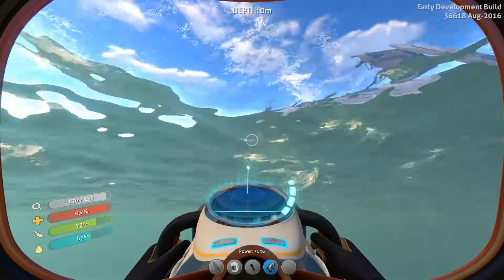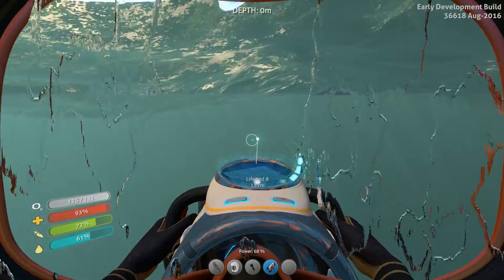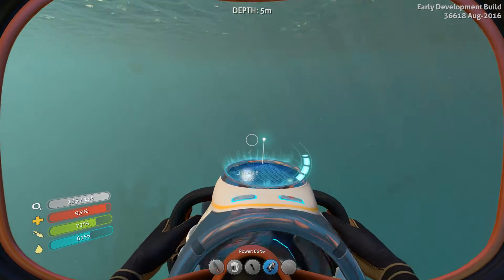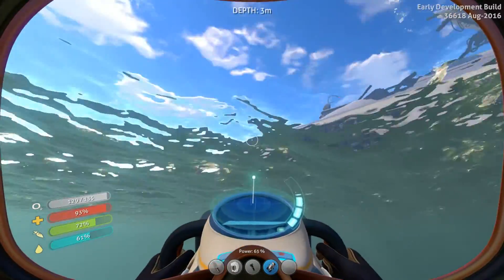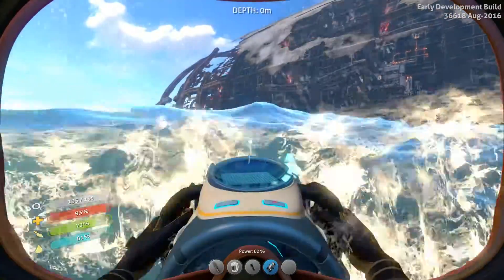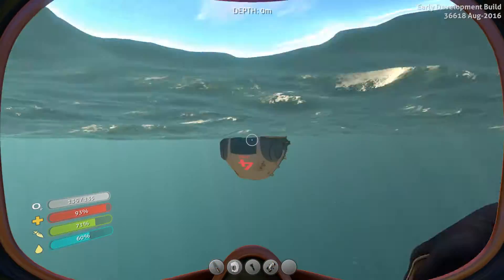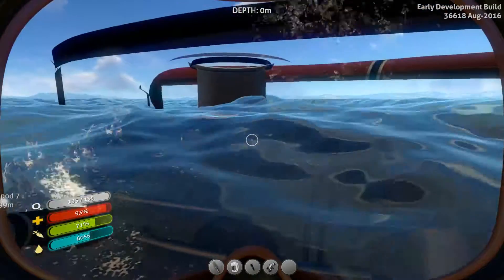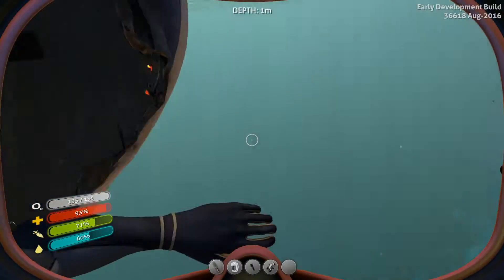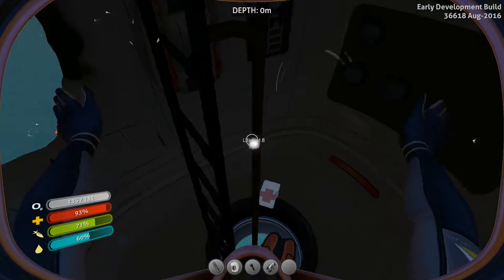Having in mind that there are some nice things unlocked around the Aurora, I'm quite happy about what is going on. Let's hope we won't come across that leviathan. Oh, is that lifepod number four? It's completely upside down. Can we get on top of it? There's a big hole, so let's go in — maybe we will find something useful.